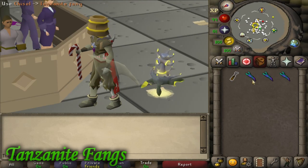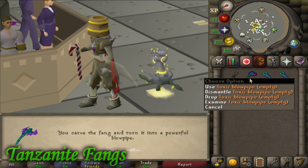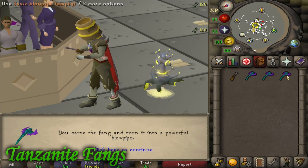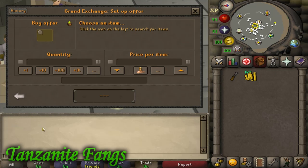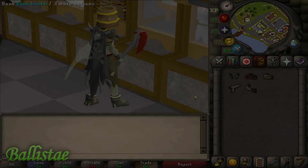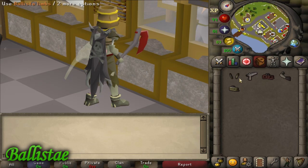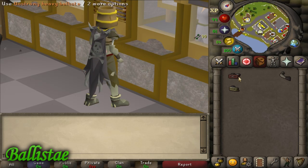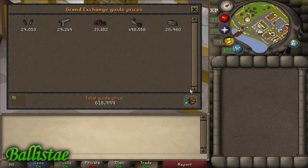At level 53 fletching, you can make toxic blowpipes by using a chisel on a tanzanite fang. The XP per hour is pretty irrelevant since you'll need so much money if you wanted to do it for a whole hour, but you can profit quite a lot per hour as long as you leave cheap buy orders in for fangs. It's slightly riskier compared to other methods and needs a lot more starting money, but since not many people do it, there's a little gap in the market to make some profit. You can also make ballistas — you don't actually need Monkey Madness 2 to make them. You make a ballista by using a frame on ballista limbs, then add a ballista spring and then a monkey tail to make a full ballista. The components all have fairly low trade volumes, particularly the monkey tails, so if you want to profit off making these, you'll need patience when waiting for items to buy or you will lose money.